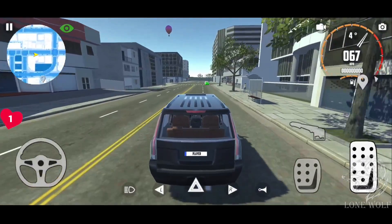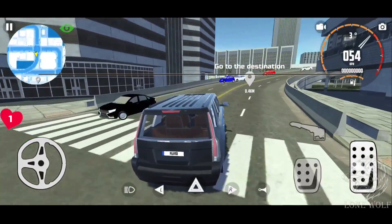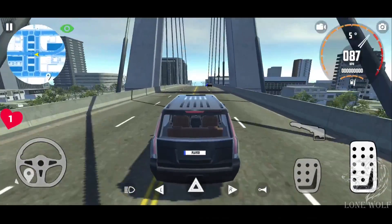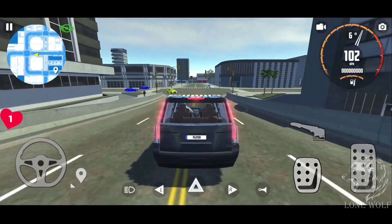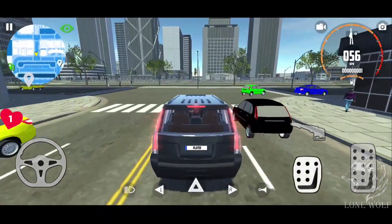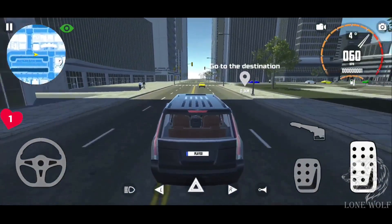Just get behind the wheel, turn on the music, and let's go. This exciting and dynamic game features a real 4x4 Escalade car with extreme off-road capability, realistic acceleration, realistic interior view with interactive components, realistic car damage physics, first-person or third-person camera angles with plenty of camera settings, easy drive mode, and you can play online or offline.